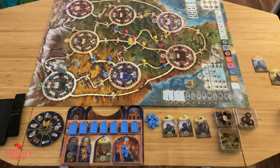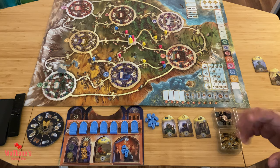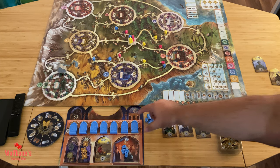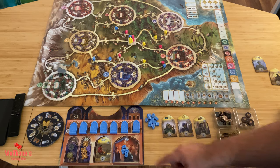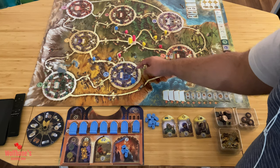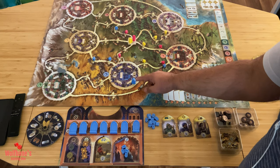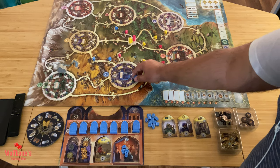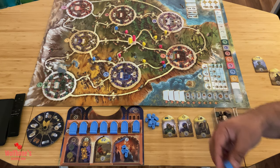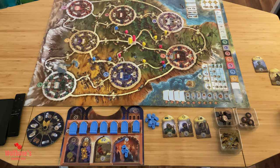Moving your priest around the board is a free action — you don't take an extra action to move him. But you may have to pay a cost and ensure the move is legal. For a move to be legal, the villages along the path your priest travels must each have at least one shrine in them. So if the priest starts at the center and wants to move to a city, every village on that path must have at least one shrine.